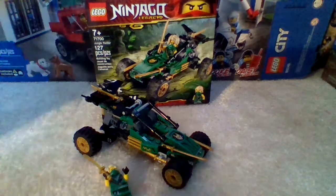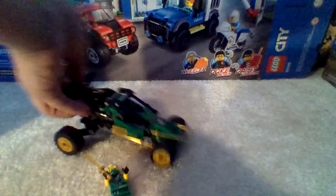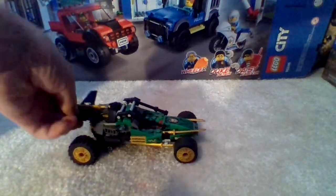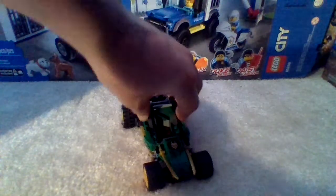Anyways, let's get right into the build. Here I have Lloyd's Jungle Buggy or Raider, and the feature here is that the wheels can spring up and down — you just have to press on the back. On this side they have the dragon symbol.